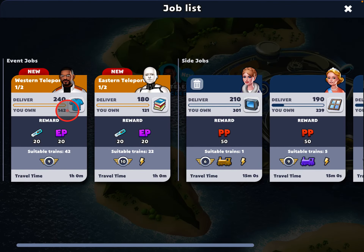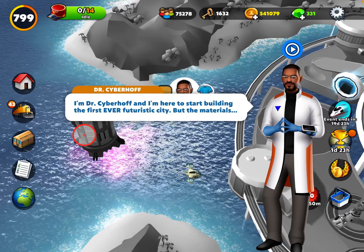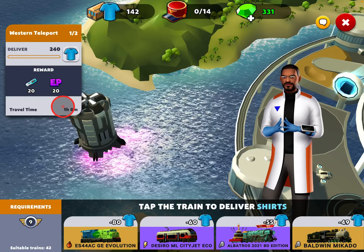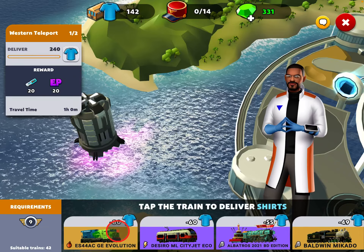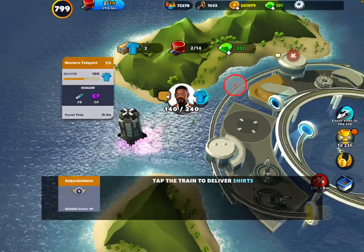So let's have a look. We've got this guy — let's see what he wants. Dr. Seiberhoff, and he needs some materials. I need to ship him a bunch of blue shirts. So that's cool, and I need to have more blue shirts.